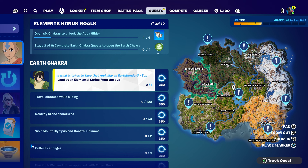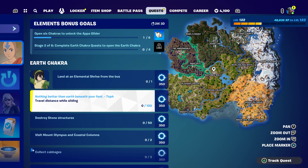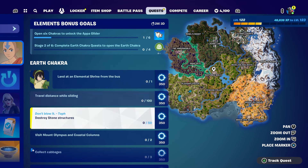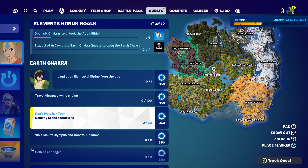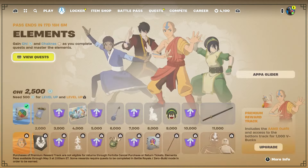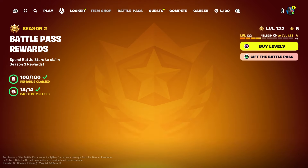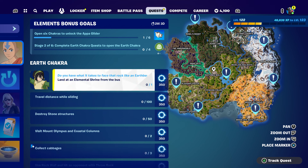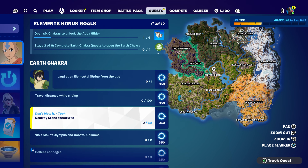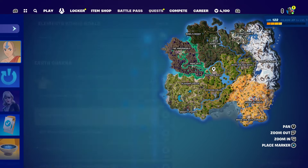Let's start with this brand new quest. One of them is land at the element arriving from the bus, so all you have to do is land from the bus right here. We're also going to be traveling while sliding — if you guys do not know what that is, I will show you. We're also going to destroy stone sculptures, which I'm going to show you real quick. We're going to start this up in Battle Royale. You can do it solo or with a friend.